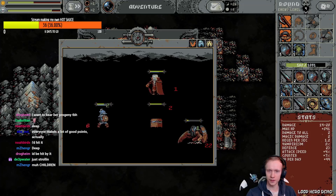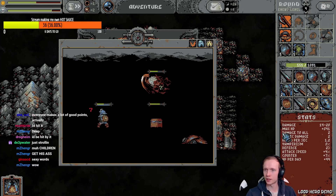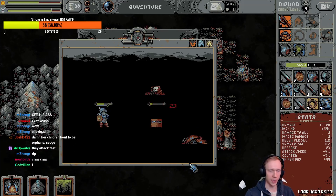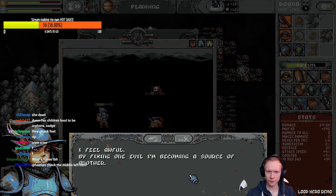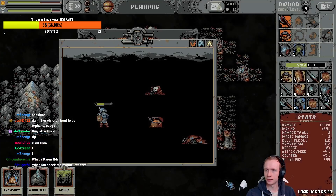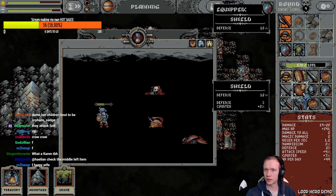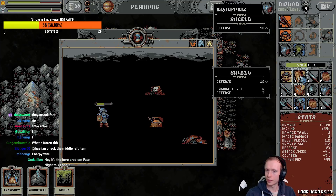Is this harpy difficult? I don't know — I can't even tell. I got a treasury! Hit the vampire — the chest can't hurt you, you clown! They attack fast. Come on now. I lose 3 defense to gain 8% counter — that's probably worth it. Damage to all.